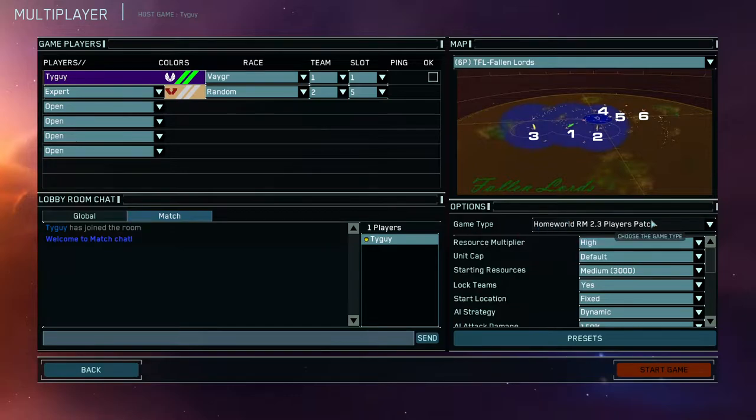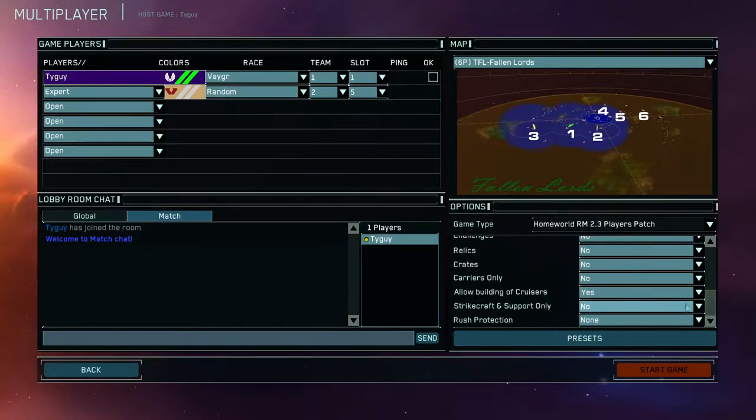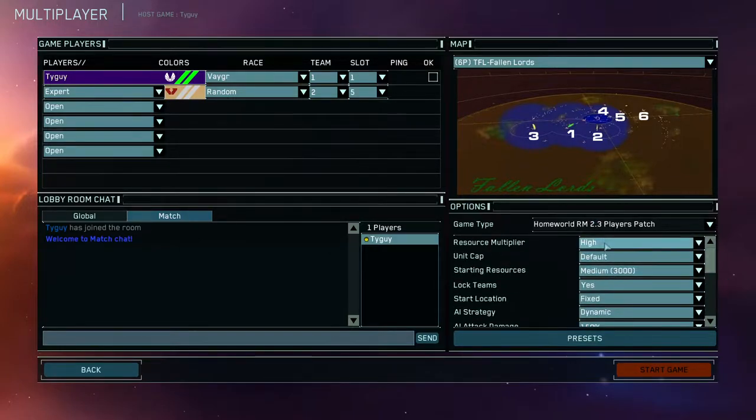We are playing a 2.3 player's patch, this is the test version. The only difference is a couple of balancing changes — Scout Speed was slightly nerfed so all of them are the same now, including Vagor for the speed upgrade. I think the Salt Frigate also got buffed for Home of 1, fairly strong right now. No Relics, no Craters. Presets on High — could be Standard if you want. 3,000 resources.